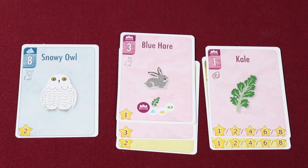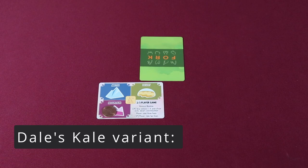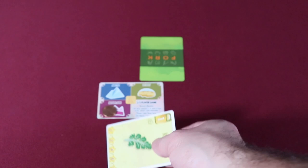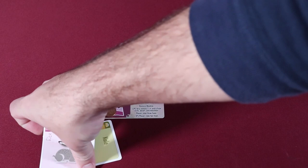As an optional variant, you can play with Dale's Kale. If a player does not have a card of the lead terrain, they may play any card from their hand. If the card is a Kale, it may be played sideways. In this case, the Kale is now part of the lead terrain. When resolving the trick, surviving rabbits in the lead terrain may score the sideways Kale. If the sideways Kale survives, the player who placed the Kale can then score it.